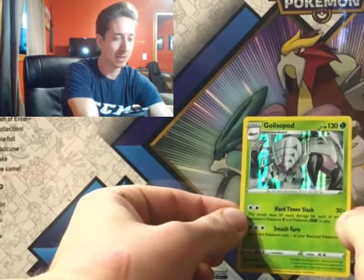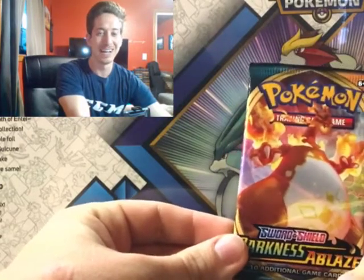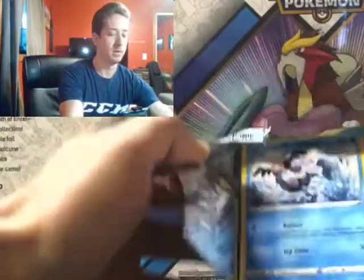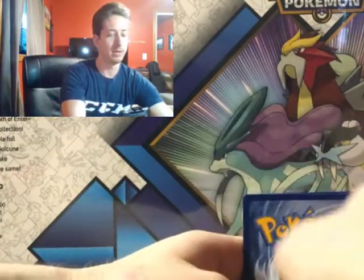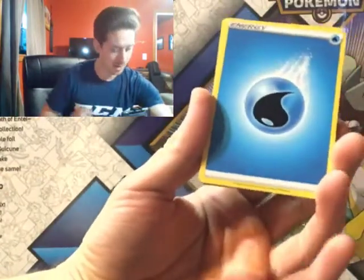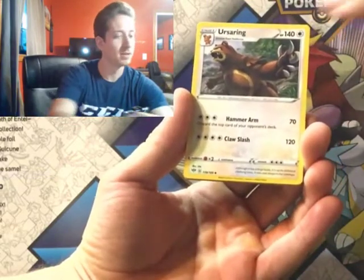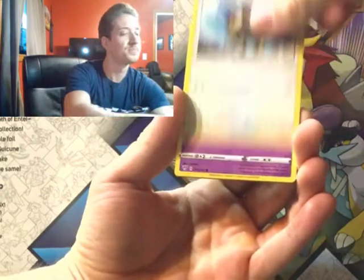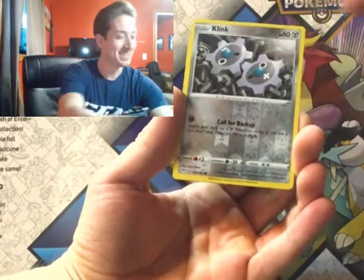Let's go guys, look at that big bug! Alright guys, our final Darkness Ablaze pack — whatever happens here, guys, we had a great time regardless. Let's do this together. Code card — nice and slow on the last one. Water Energy for a third time. Poltergeist, Urserang, Yellhorn, Galarian Mr. Mime, Rookidee, Tauros, Snubble, Mareep. Clink is our reverse. Let's see what we have...